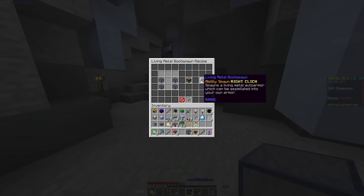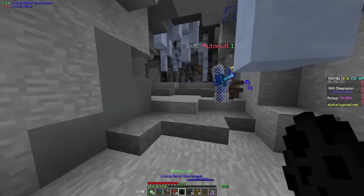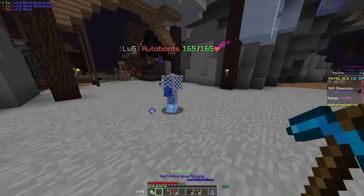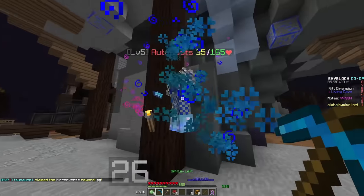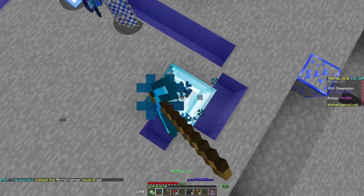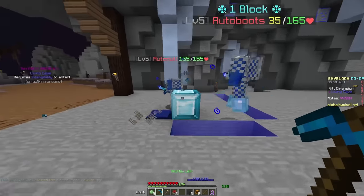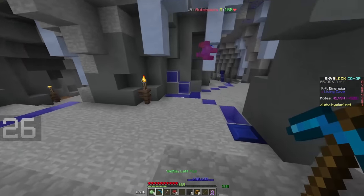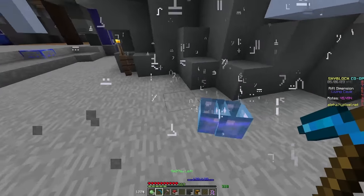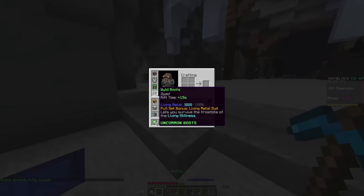Once you farm enough living metal, you can create boot spawn, chest spawn, pants spawn, and hack spawn — essentially little guys. If you summon the boot spawn guy, you get auto boots. You beat him up, he summons a bunch of blocks on the ground, and you have to break the blocks by standing where the particles are. Then you kill him and he summons little boots which you apply onto your armor to give it juice. As you can see, my armor is fully juiced up with living metal.